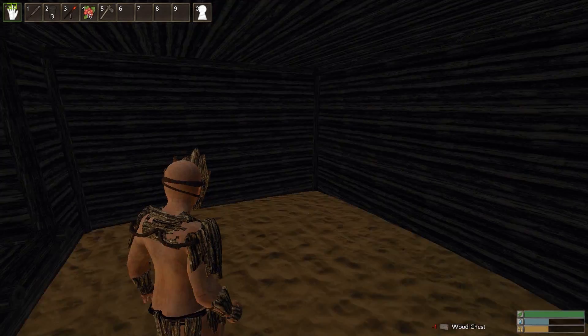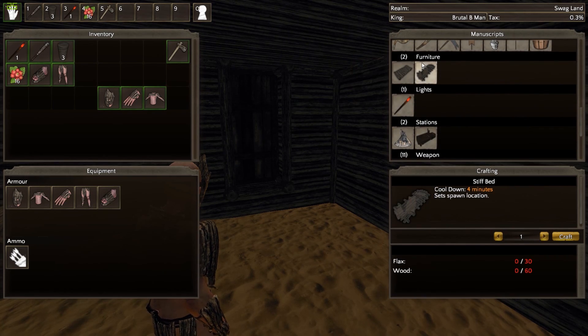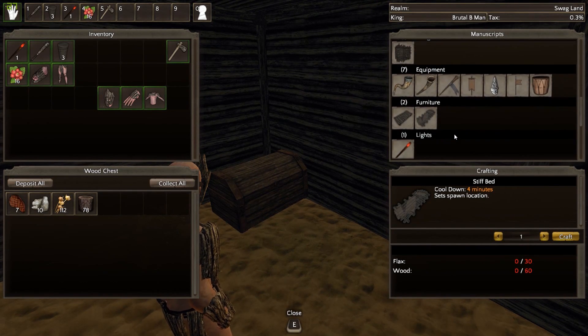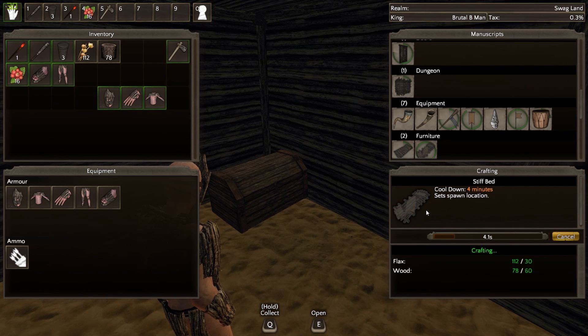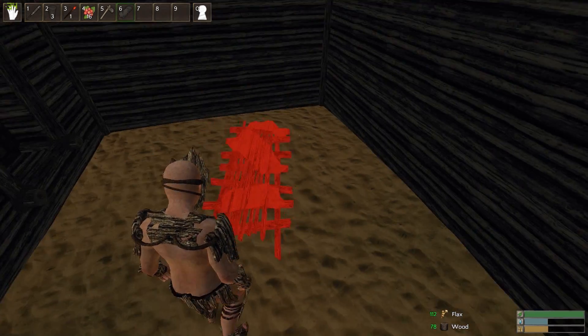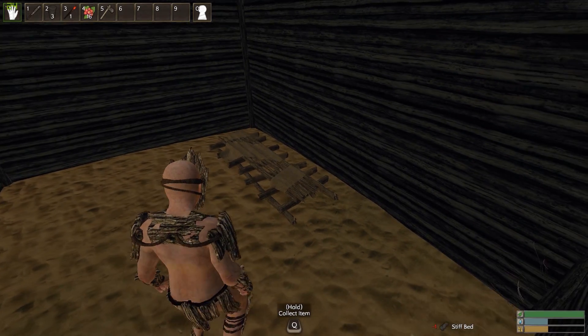One other thing we're going to want in our base is a bed. A bed is kind of like a bed in Minecraft — it sets a spawn point. Because when you die, you will always either respawn at the beach, or if you have a bed it'll give you an option to respawn at your bed, unless somebody has destroyed your bed. A bed just uses flax and wood — that's all you need. Now we can just set it down, and voila — now we have a bed for our spawn point.